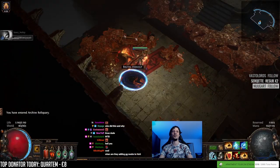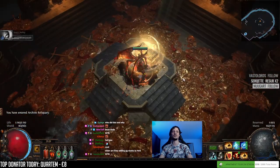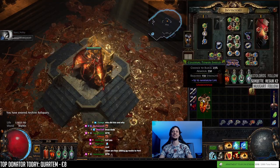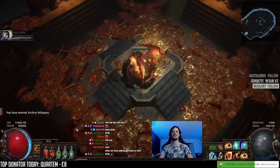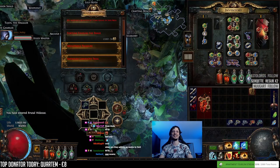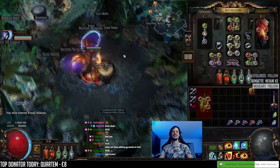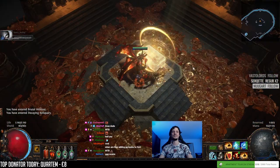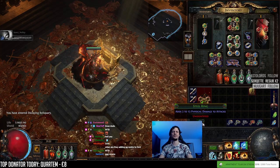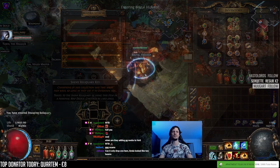Archive key - Colossal Tower Shield. Damn, that's not great. It's Decaying - is that the Uber Elder? Steel ring - it's the Mark of Submission or something.